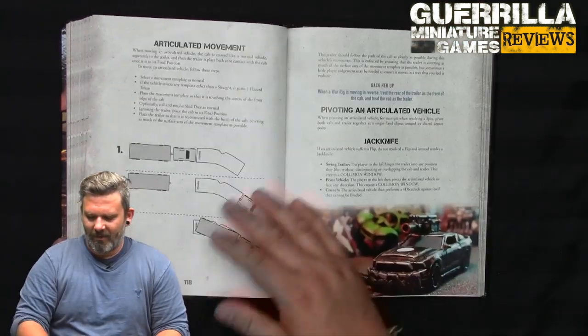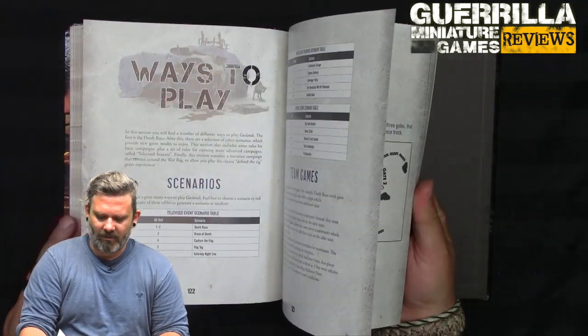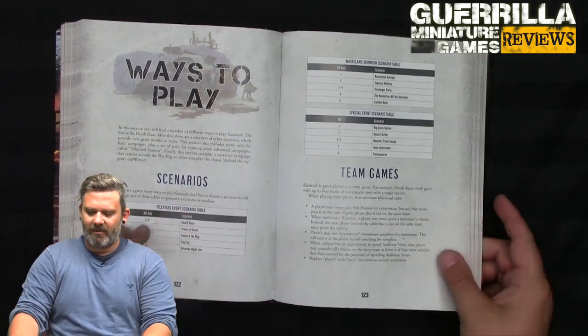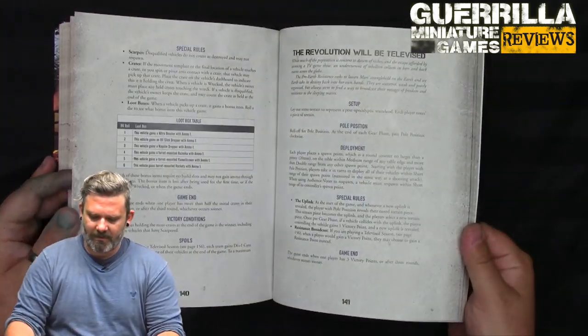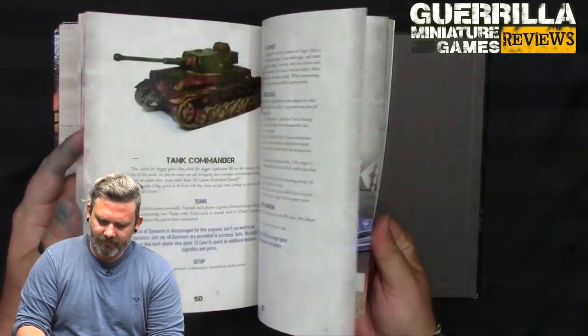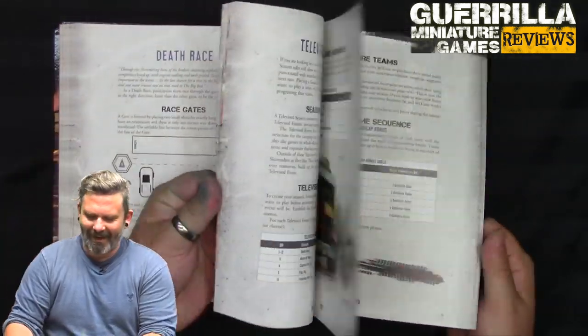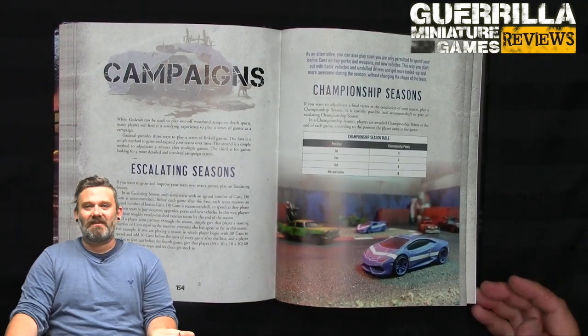The war rig has its own special articulated movement rules — it's a different kind of vehicle. Then ways to play: your scenarios include team games, the death race, televised events, and there's even a Truckasaurus Simpsons reference in there. And then campaigns.